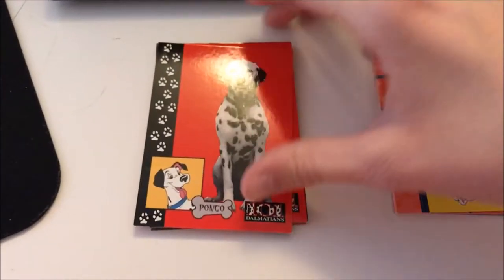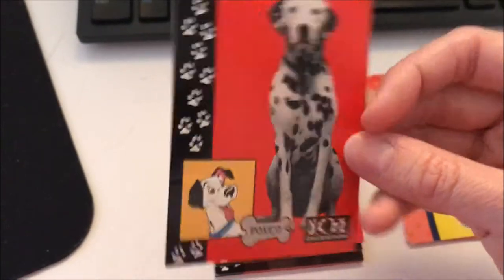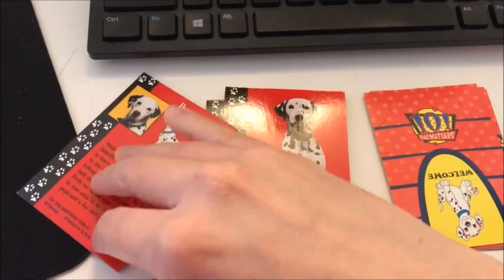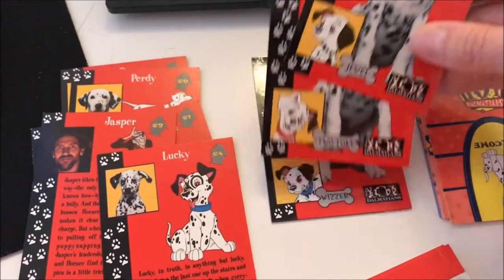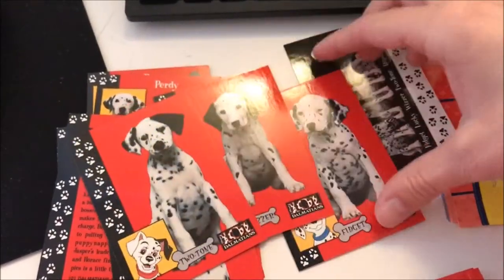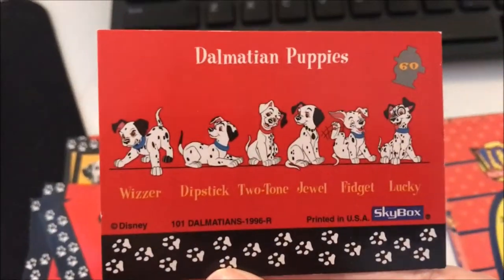Next we have the character cards, which are honestly probably my favorite cards out of this whole lot. They depict the live-action representative of each character. This one is Pongo, and on the back it has a little description on each. Here's Purdy, Cruella, Horace and Jasper. Then we have the pups: Lucky, Jewel, Two-Tone, Whizzer, and Fidget. The last card in this set shows all of the puppies in their live-action versions, and on the back it shows them all in their cartoon versions.